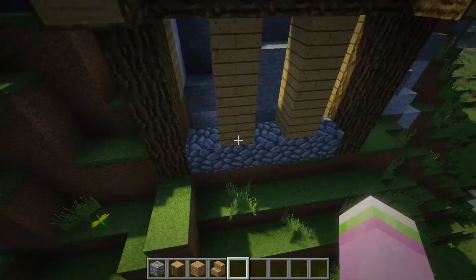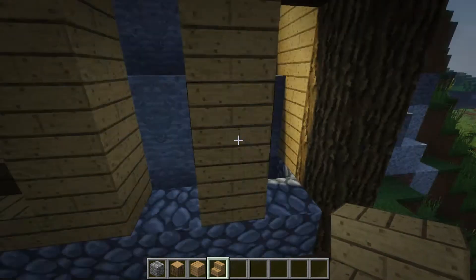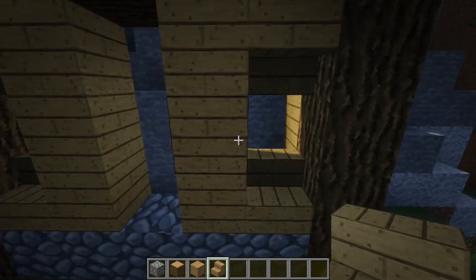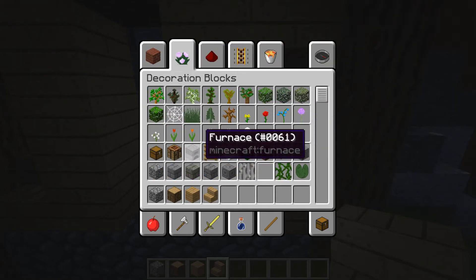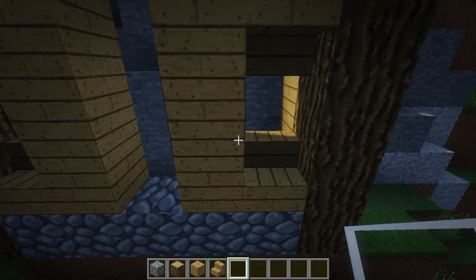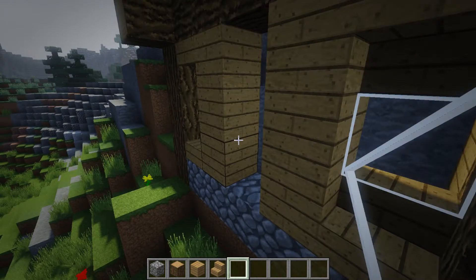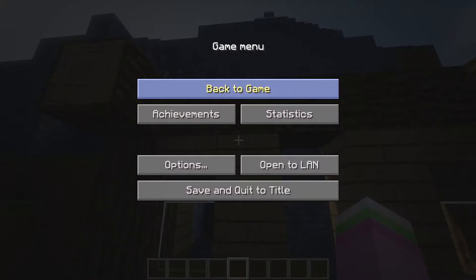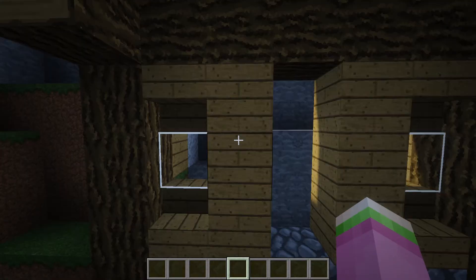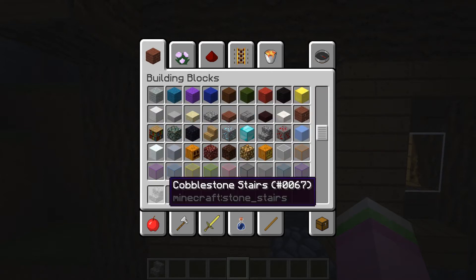We're gonna take some oak wood stairs and put them right like so — just one normal and one upside down. Then we're gonna take some glass panes and put them in the windows.